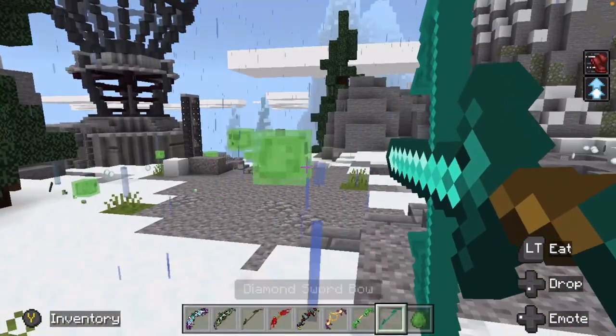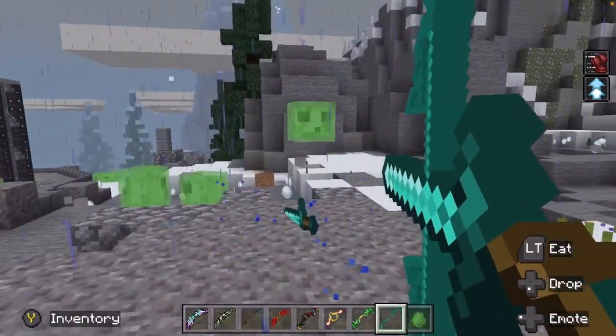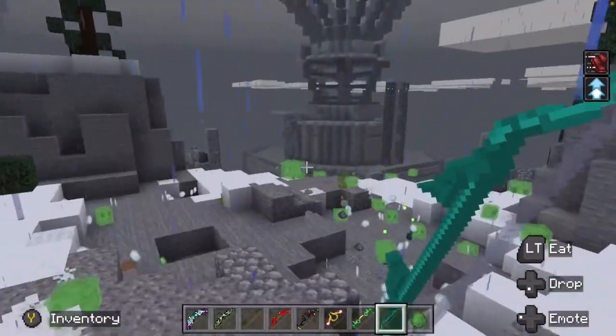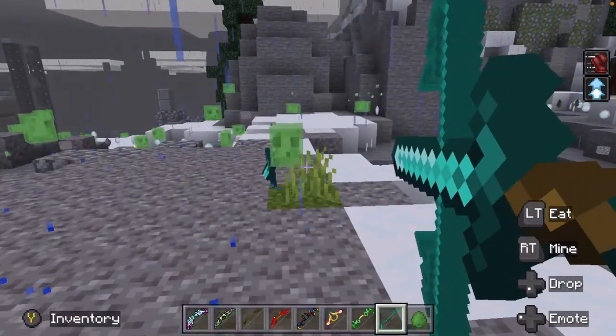Next up, we have the diamond sword bow. It shoots a diamond sword — I'm not even joking. Diamond sword. Not the most powerful thing in the world, but it'll do.